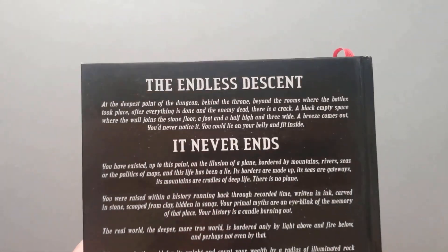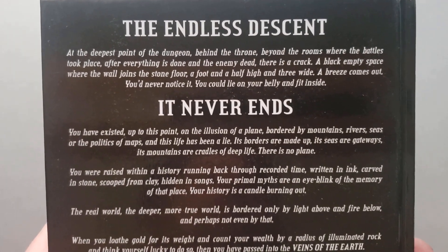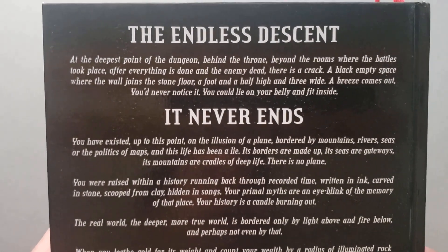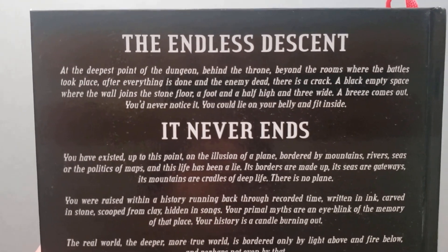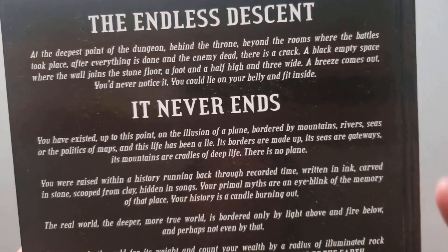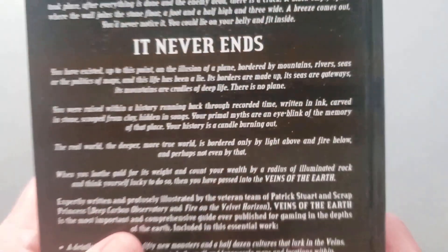So if you see here, what it talks about is the endless descent. At the deepest point of the dungeon, behind the throne, beyond the rooms where the battles took place, after everything is done and enemy dead, there was a crack - a black, empty space where the wall joins the stone floor, a foot and a half high and three wide. A breeze comes out. You'd never noticed it. You could lie on your belly and fit inside. And then if you go in, it talks about how it never ends.